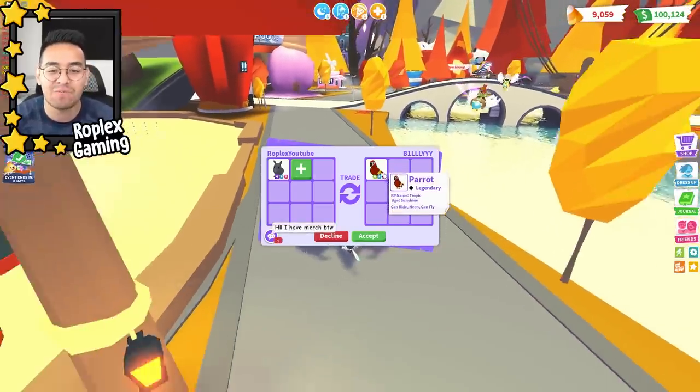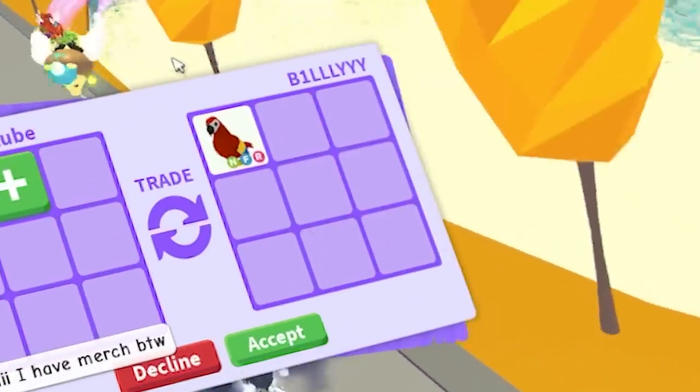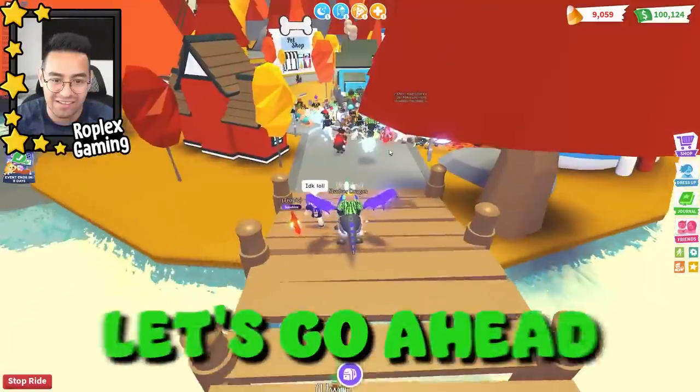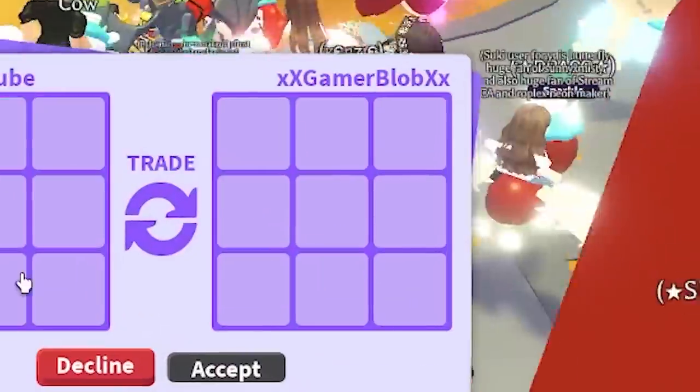Right away, Billy is putting up a neon parrot, which is a really good bet, but we're gonna hold on — he's not gonna hit accept. Let's go ahead and decline him.